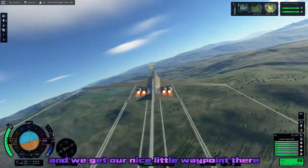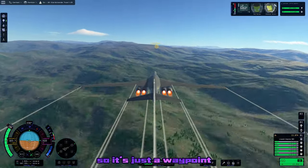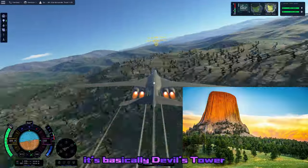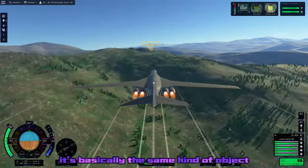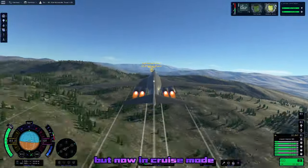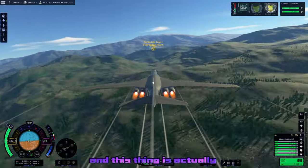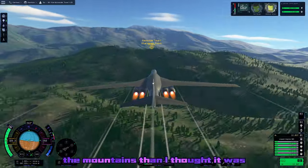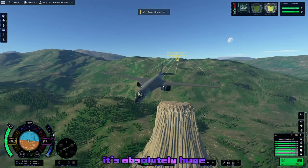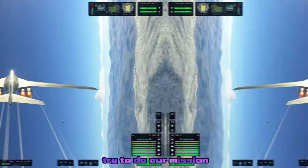Now we're within around 100 kilometers of Stargazer Point, and I just could not resist flying treetop level with full afterburners on. We were going nearly Mach 2 on that sweep, but gradually the soupy atmosphere down here brings us down to a little bit under Mach 1. I had a blast doing this and nearly crashed a few times — I feel like this is exactly what Jeb would do if you handed him a B-1 bomber and told him to fly it across the globe. Now within 50 kilometers, we get our nice little waypoint. By the way, Stargazer's Point is basically Devil's Tower from Wyoming in the US — the same kind of weird rock tower thing.